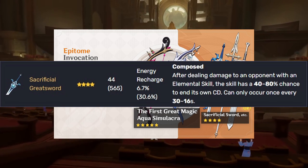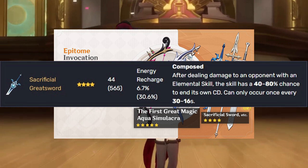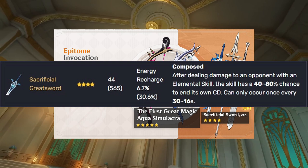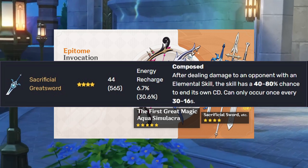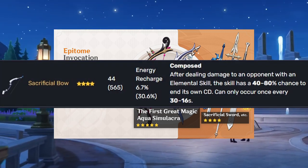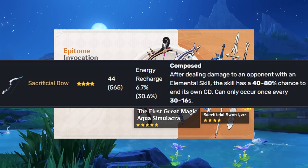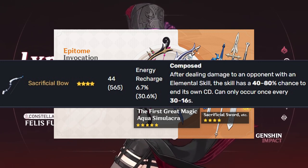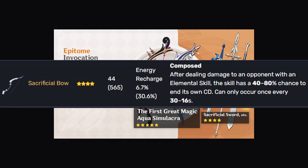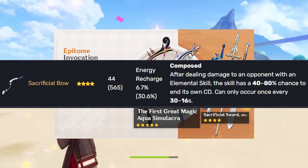Sacrificial Greatsword is another option — it's also good for characters like Lisa. I don't really use this weapon much myself. I don't think a lot of Claymore characters really need it, but you could use it. Sacrificial Bow is also a good weapon — you can use it for characters like Diona. Since you get a lot of particles when you use her ability, having it reset is pretty good. You can then feed energy into a different character of your choice depending on how you play. There are multiple ways to play your account — not every account is perfect, artifact stats are all over the place, and your RNG just has to be on point.